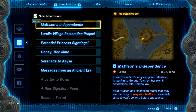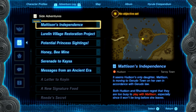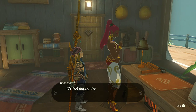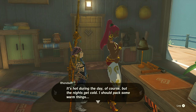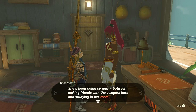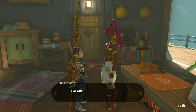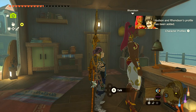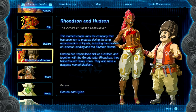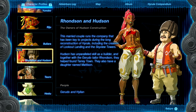Madison's independence updated — it seems Hudson's only daughter Madison is moving to Gerudo Town on her own in accordance with Gerudo law. Both Hudson and Ronson regret they are too busy to play with Madison, especially since it won't be long before she leaves. Ronson says: 'I was just thinking about what I should give my daughter before her big move. She's been doing so much between making friends with the villagers and studying in her room. Once she's off on her journey, I think I'll start accepting Dream Home requests again.' We got character profiles added for Ronson and Hudson — the owners of Hudson Construction, who built Tarrytown, Look-out Landing, and the Skyview Towers. They also have a daughter named Madison.